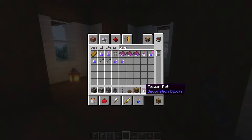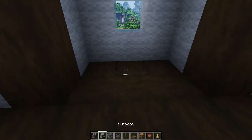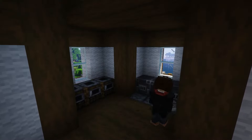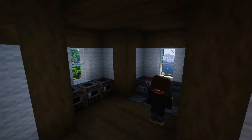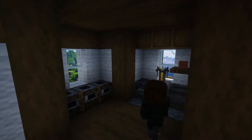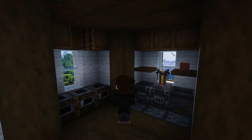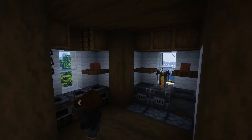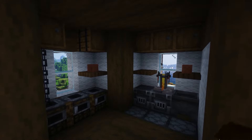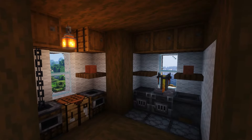Now to the kitchen. Set a smoker in this corner, then place the furnace in the other. I'll put a normal furnace into the floor. And a carpet as well.